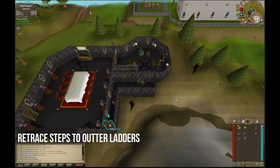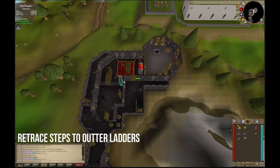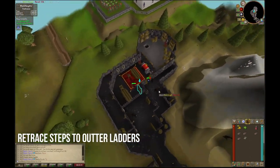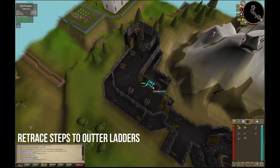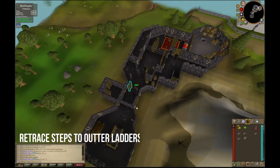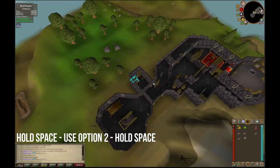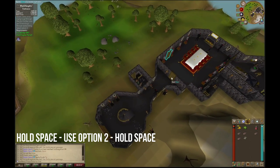Once the dialogue is over, climb back up through the ladder and retrace your steps back through the maze — climbing up this ladder, climbing back down the next ladder, and then going back into the original ladder that we came from. Once we have retraced our steps back to the beginning of the fortress, you are going to push the wall in front of you.